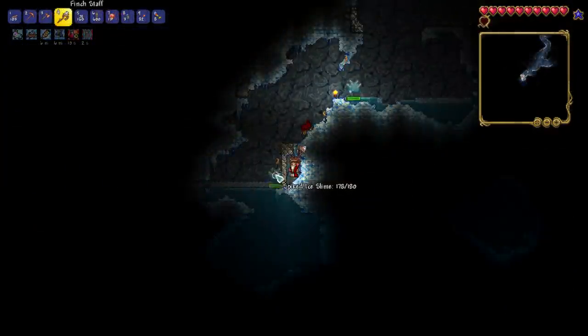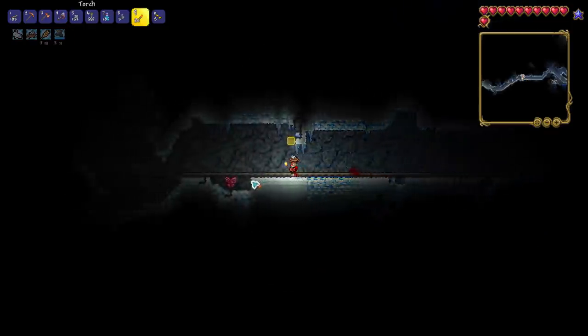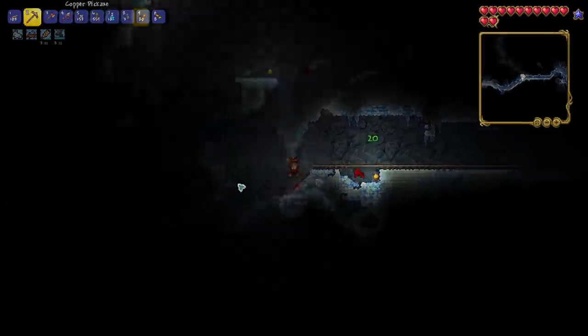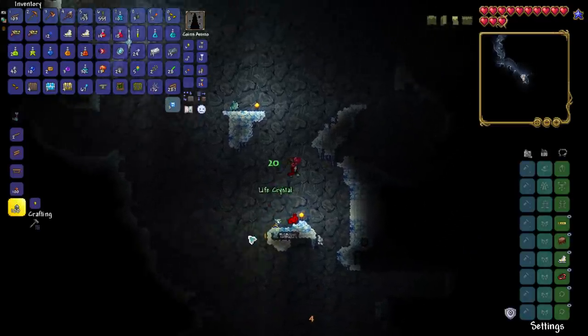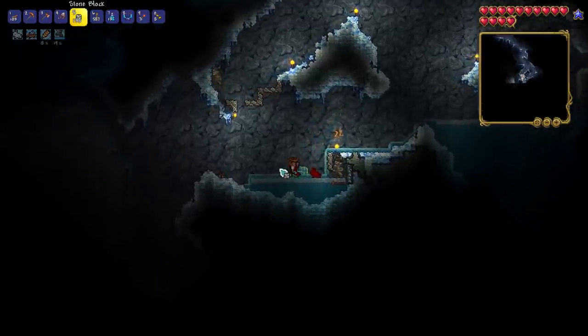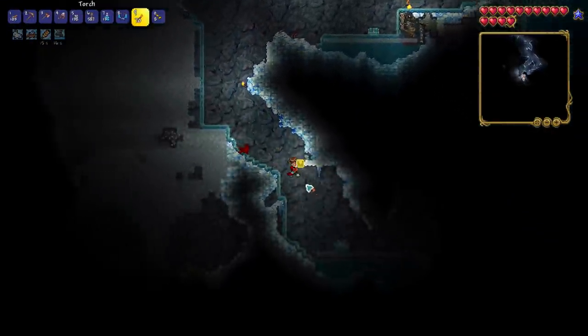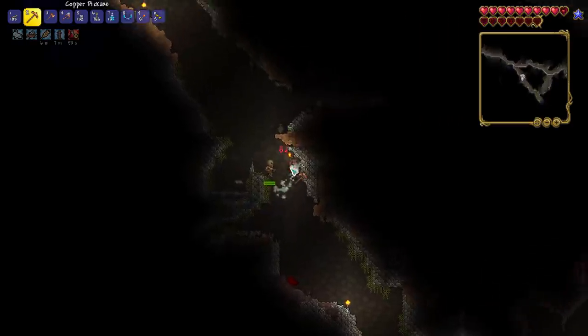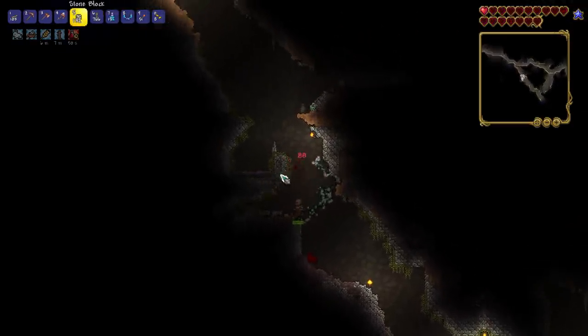Let me show you what it's like to use the finch staff. Here I am in a box with some icy slimes — these are the worst. All I can do is sit inside my box and occasionally let the bird free, so I basically ended up running away because it doesn't really do anything. Don't even bother using just the finch staff — wait until you get yourself a whip. One good technique is to block off the enemy so your finch repeatedly hits it, but unfortunately I died to the skeleton and that was the first death of the series.